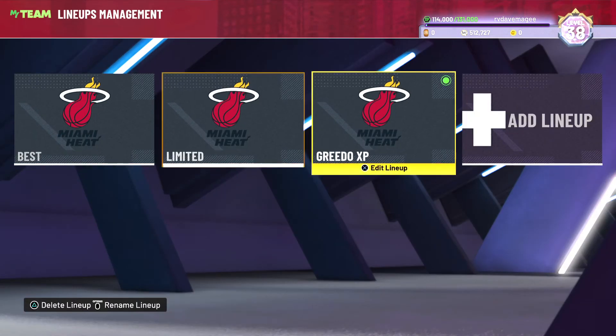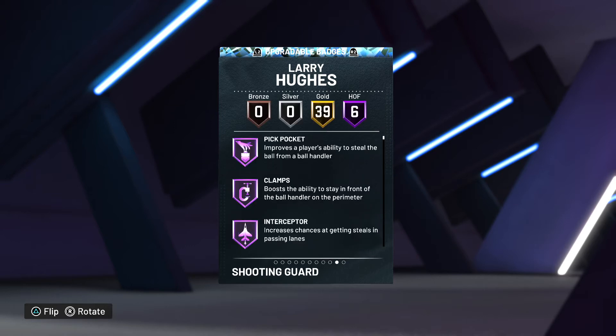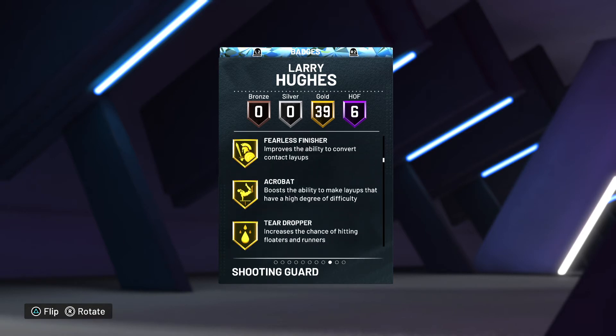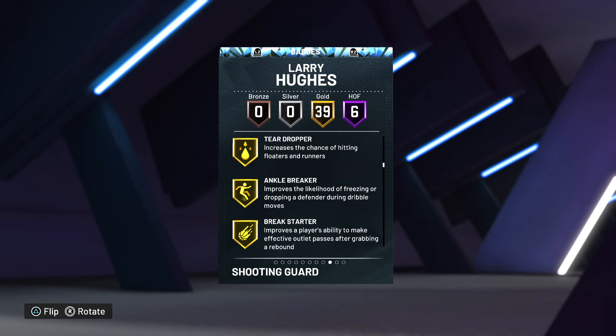We went out of our way to get Larry Hughes. He can play shooting guard and point guard, he's six-five — there aren't many tall point guards at the minute. Realistically it's only Penny, Magic, Lonzo, and LaMelo Ball. But this guy — look at his defense: great wingspan, 99 overall defense, Hall of Fame badges — Pickpocket, Clamps, Interceptor, Ankle Braces, Menace, Ball Stripper — and Intimidator on gold. He's really good and he's got great dribble sigs as well.